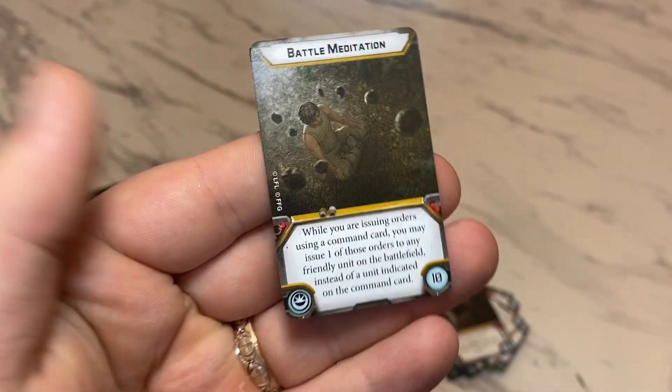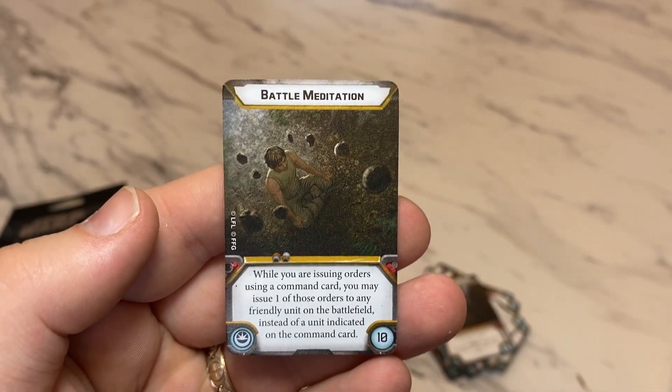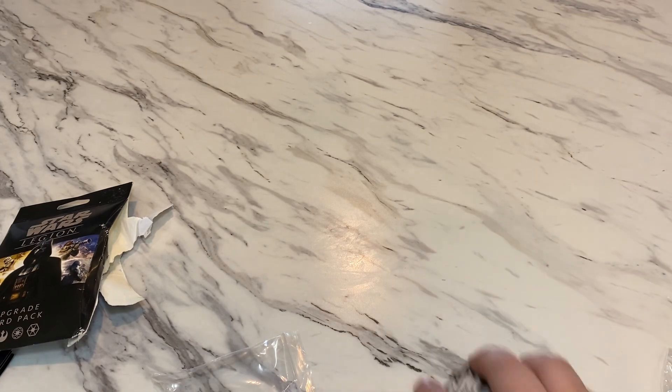You get a copy of Battle Meditation, which is a Force upgrade. While you're issuing orders using a command card, you may issue one of those orders to a friendly unit on the battlefield instead of its indicated unit card.